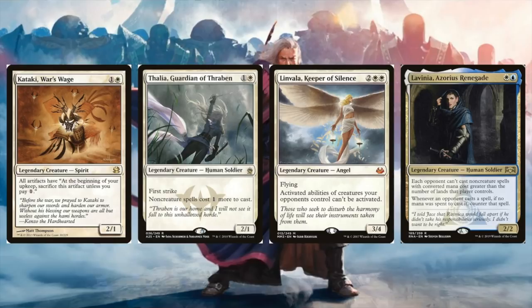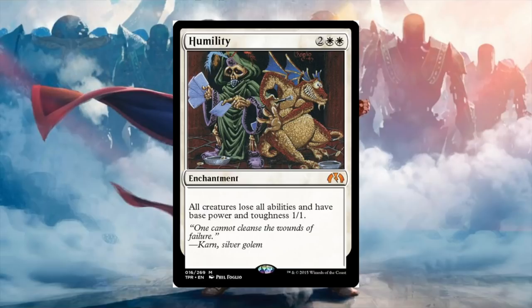White also has the nuclear option, which is Humility: all creatures lose all abilities and have base power/toughness 1/1. Super, super nasty. Only recommended if your deck does not need creatures to do things, or if you're comfortable with your creatures being 1/1s — for example if you have a lot of +1/+1 counters on creatures. But if you don't want anyone doing anything at all, Humility is there for you.